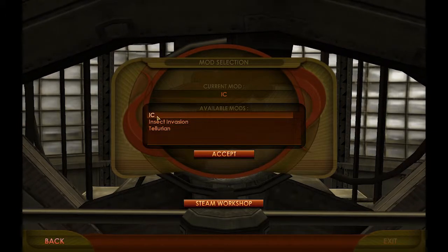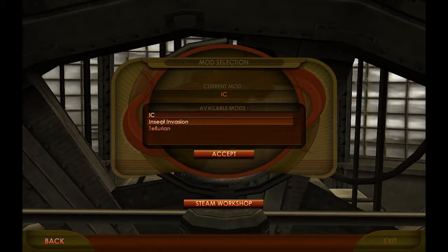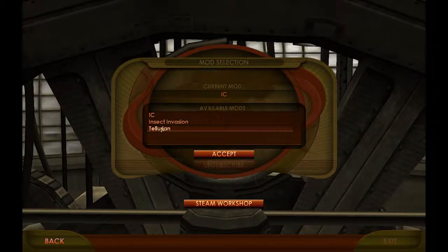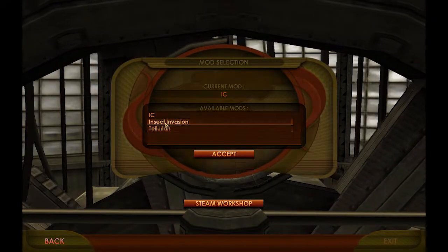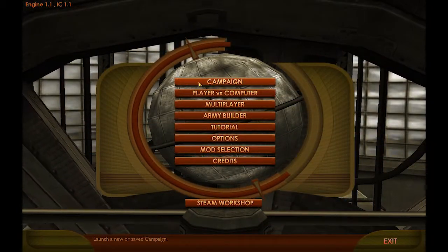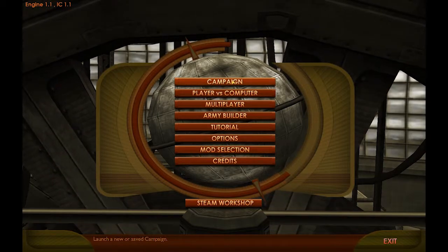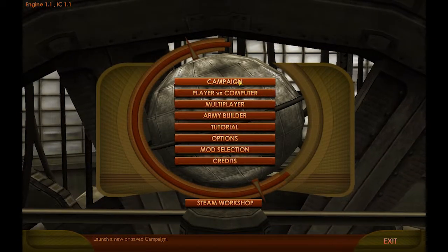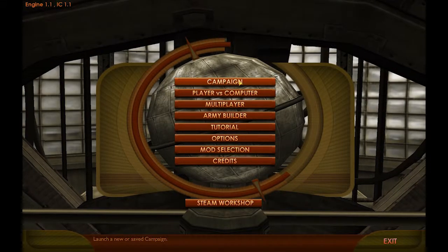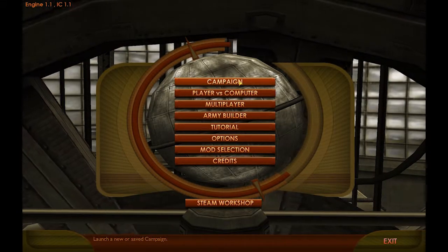So I'm using Ice Sea, I think that's just Impossible Creatures. Insect Invasion, which was their little expansion. And Tellurian. That's everything I have currently. All I want to do is show it off and have a little fun. I'm still trying to figure out what series and what games I want to do next, so I figured this would just be a little random toss.